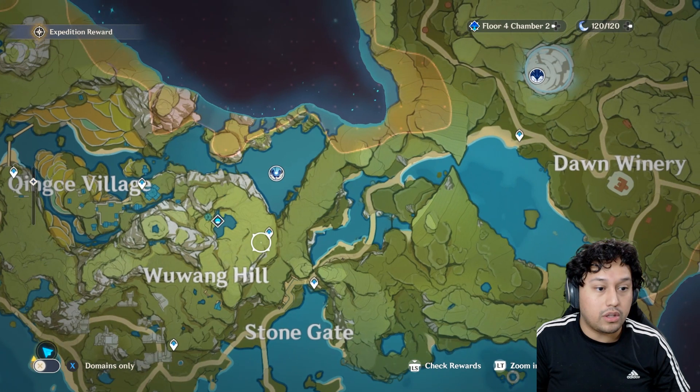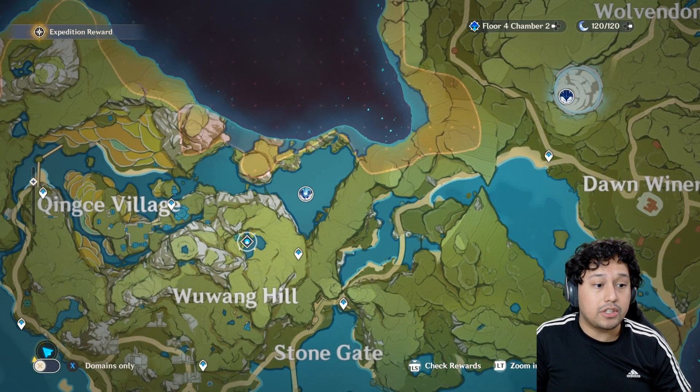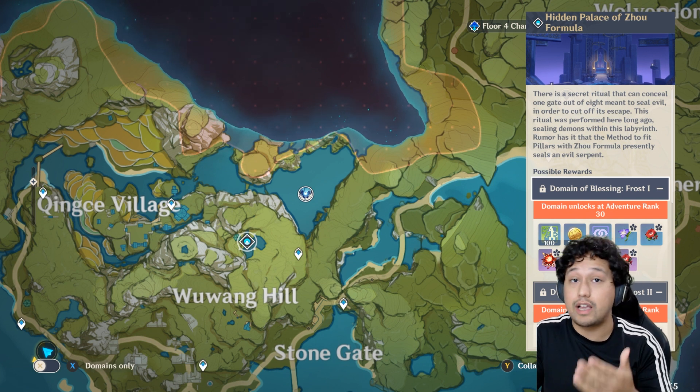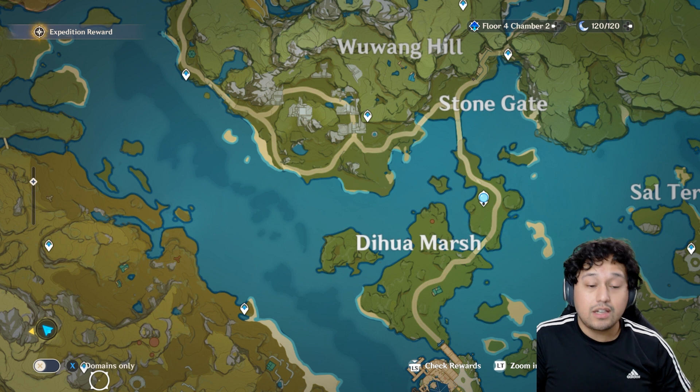Definitely explore the map, have fun, and open up chests along the way. Statues of the Seven open up the map, and the teleporters let you actually teleport to them. Keep in mind that these domains and hidden places will also let you teleport to them, which is really cool.